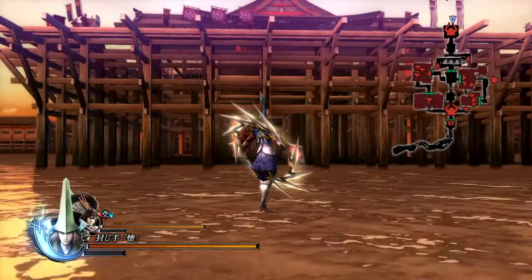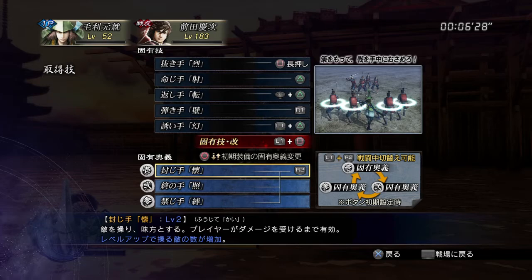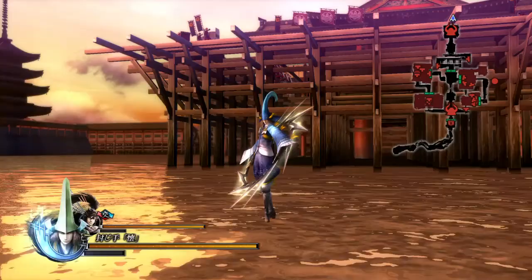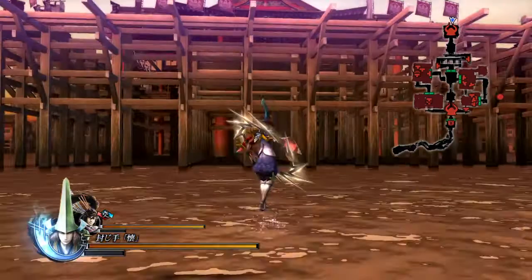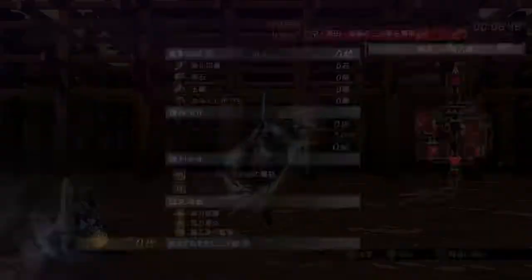His first R2 is 'Sealed Move: Hold' — 'Fujite Kai,' where kai means hold. He summons up to four rings around nearby enemies and they follow you, fighting alongside him. It's almost like how you can capture people and use their abilities in certain games. He can capture up to four enemies at a time and they fight for you, but they do die eventually — it doesn't last forever.